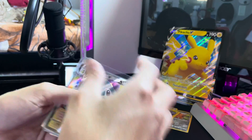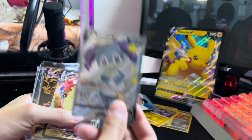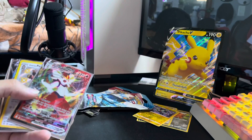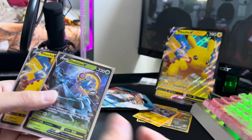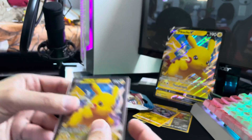Before we go into the Battle Styles packs, I'm just going to recap everything that was in the two boxes: Shiny DDV, Morpeko VMAX, our lovely gold card Eternatus VMAX, Cinderace VMAX, our Shiny Galarian Perserker, Delmeze — I can never pronounce his name — and a second Pikachu.